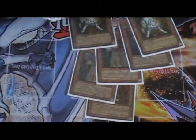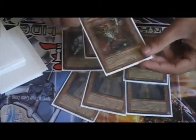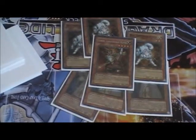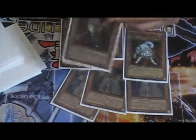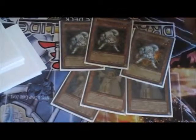Then I have my Lightsworn engine: three Lylas, three Rykos, and one Lumina. Lumina makes sure that Solar Recharge isn't dead. Lumina is also a good card to get over Spirit Reaper, Zenmaines, and a lot of problem cards. Granted the monster still does flip up, but it helps keep the monster out of the graveyard, and it's really good this format. Especially with Snowman Eaters running around, you really don't want that stuff.